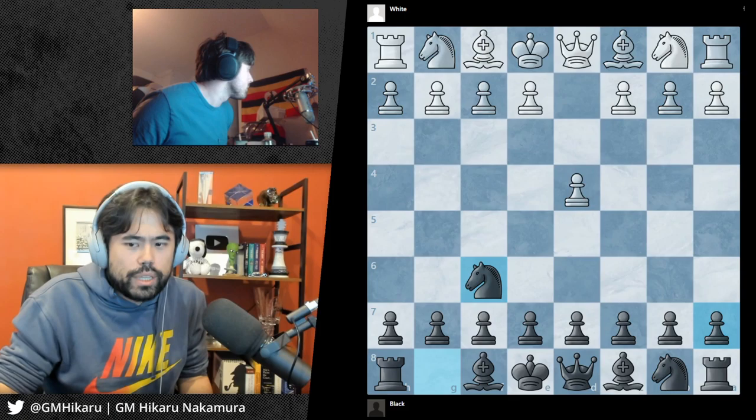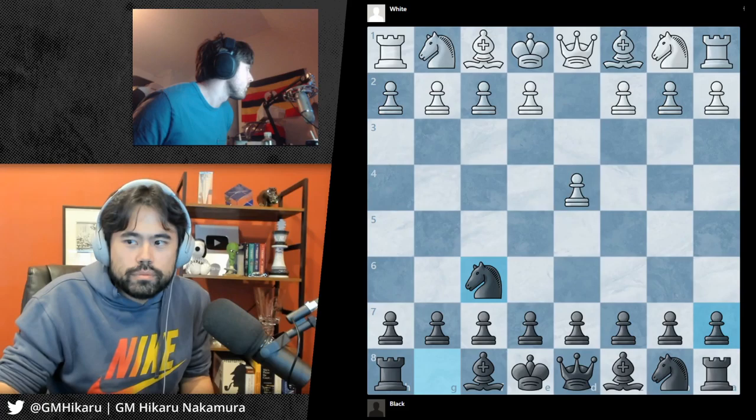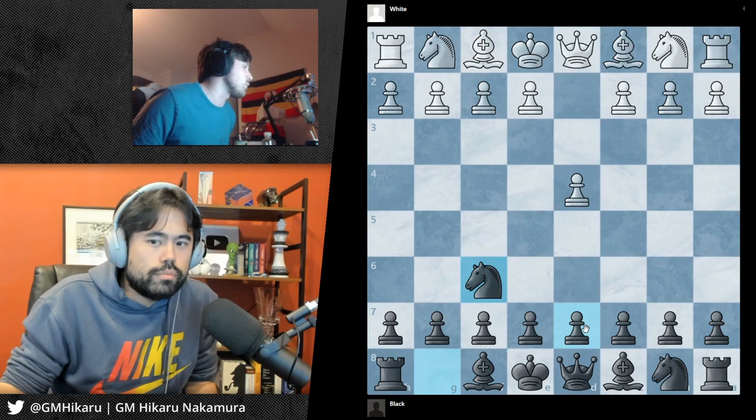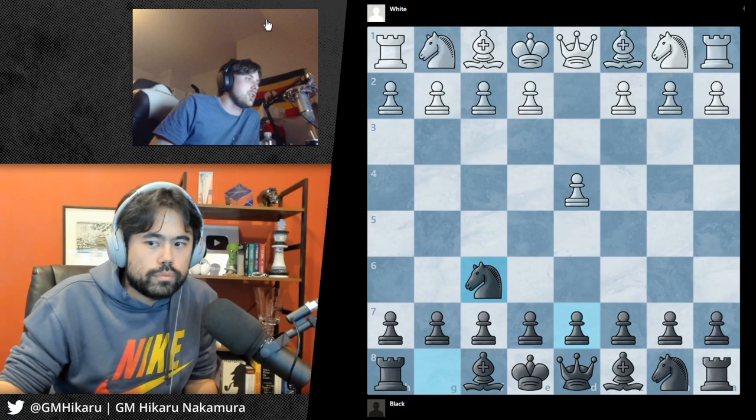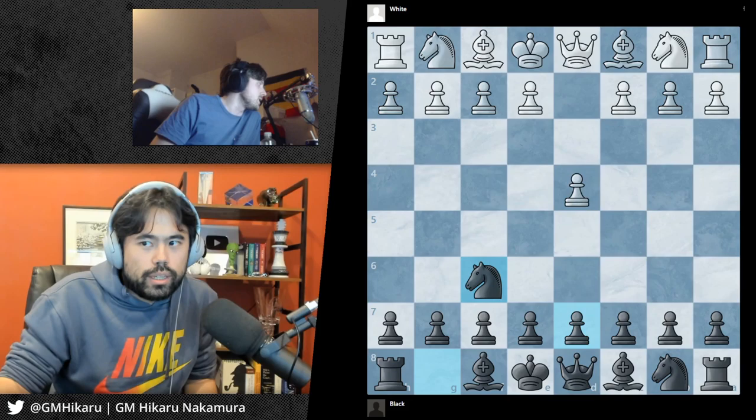I think you were saying something about how you want to be playing gambits in this tournament. I like gambits as Black. That's why you could play on your first move advantage — I feel like I play normal but I feel like you are behind, that you need to play a little bit riskier.